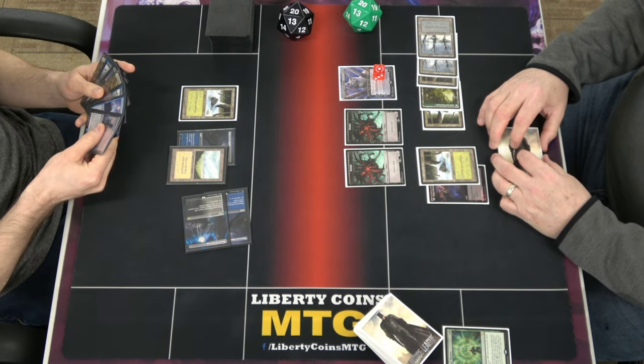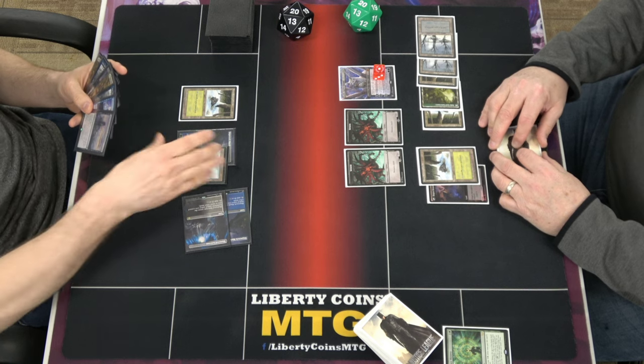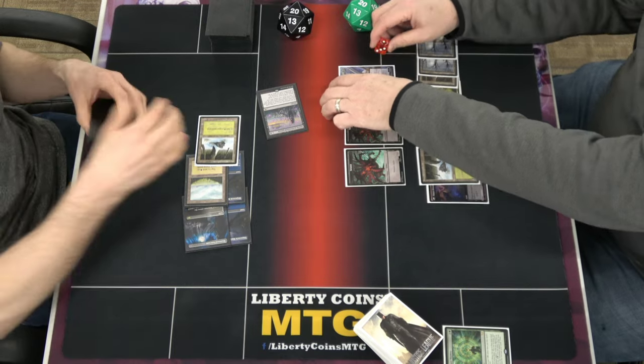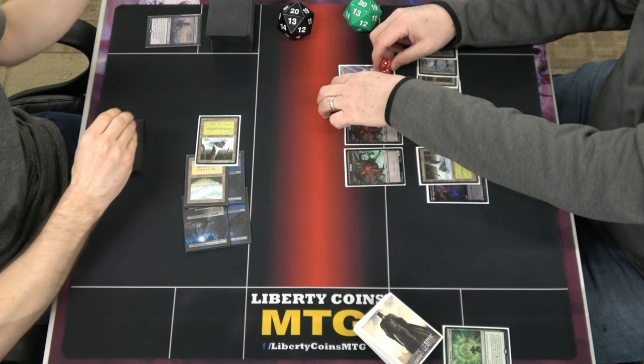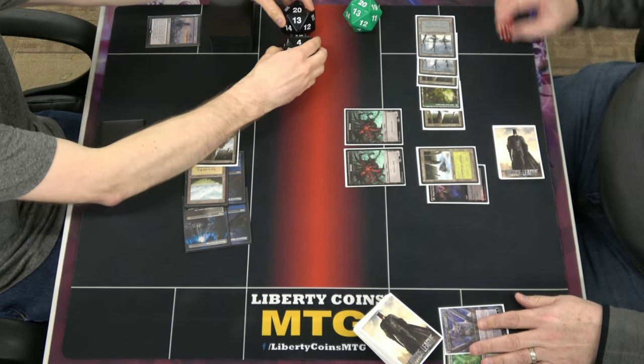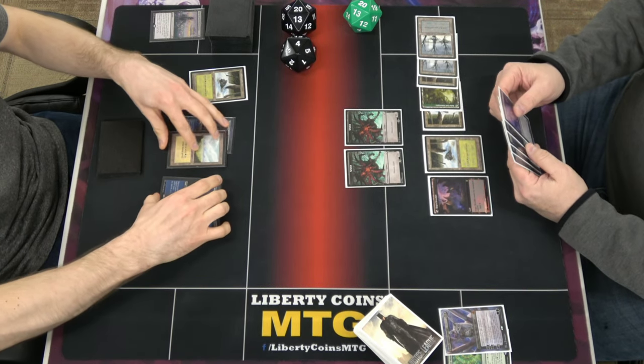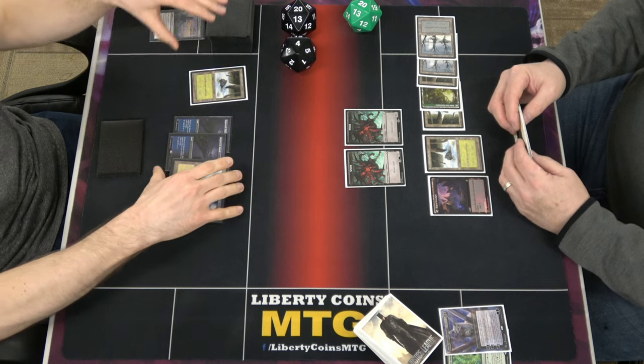Kill this, kill that. I'm not using the mana for anything else. I'm going to march life for four. You can do it for more, right? Yeah, to get the life? Yep. Okay, that's why. I'm not using the mana for anything, so. We're going to land return. Combat.